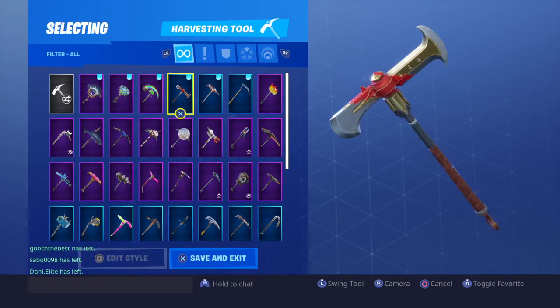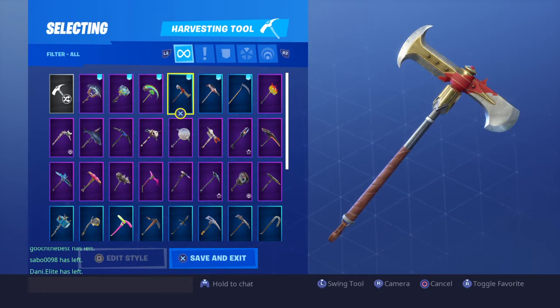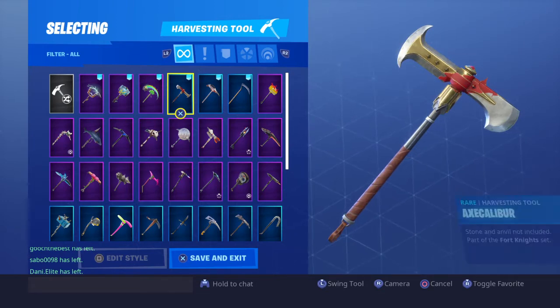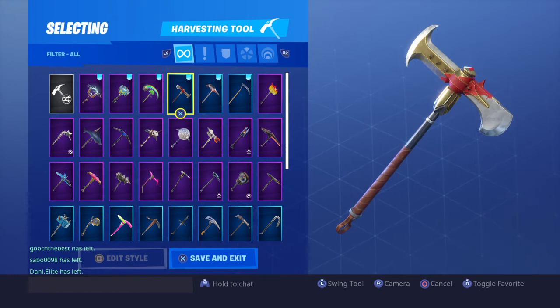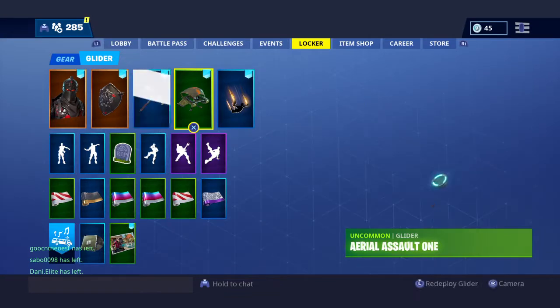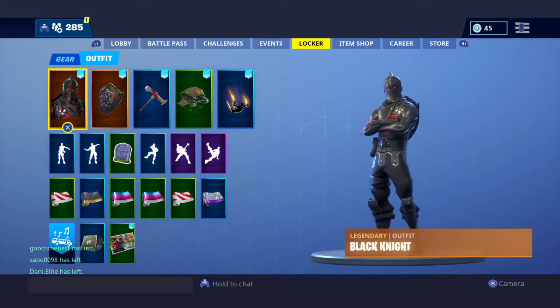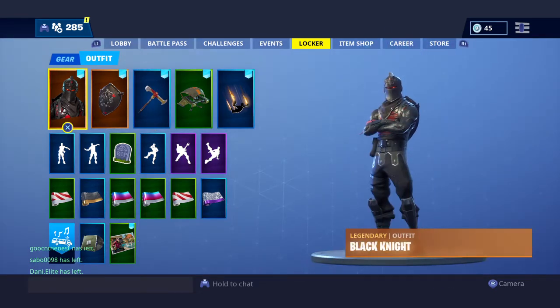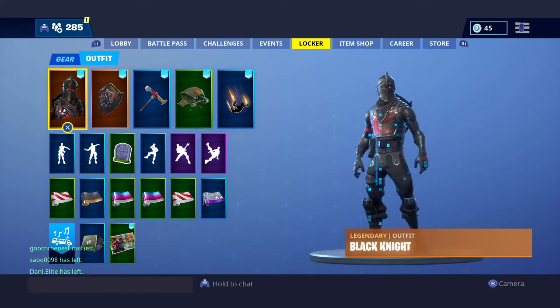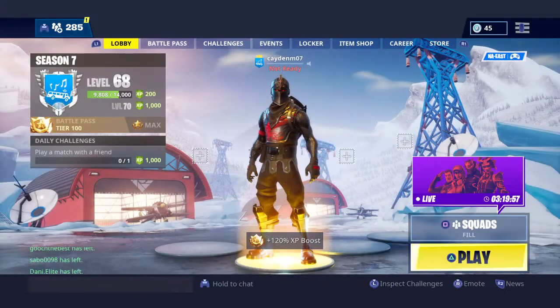The Black Knight does have his own battle axe, though it's kind of a universal one you can use with the Blue Squire, Royal Knight, and Red Knight too. It was from the battle pass at a low tier — maybe around tier 10 to 23. He doesn't have his own glider sadly, but I just use the Aerial assault glider anyway.